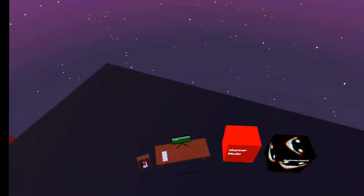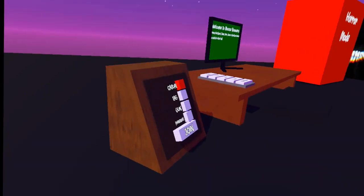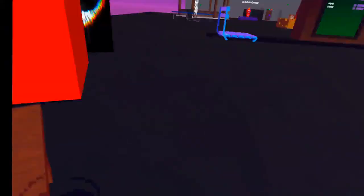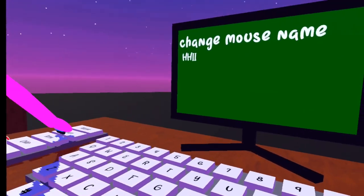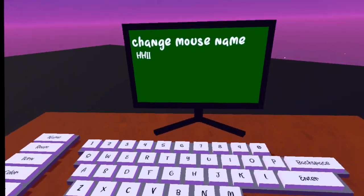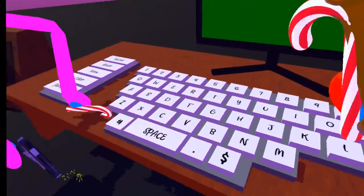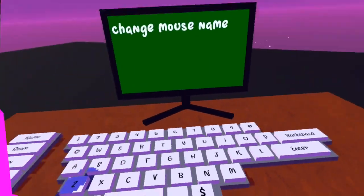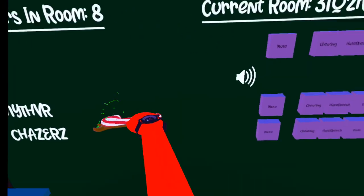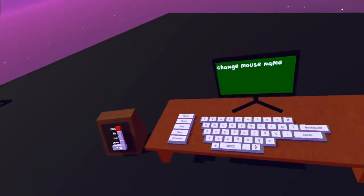Let me teach him how to get no name real quick. You actually just need a Quest for this. To get no name — if you come to your name, let's say my name was like this: just backspace it, then press space and press enter, and now you have no name. You can see right there — no name.